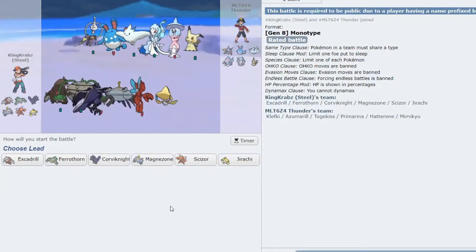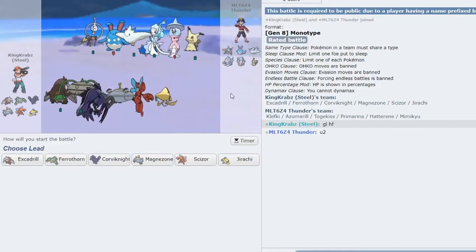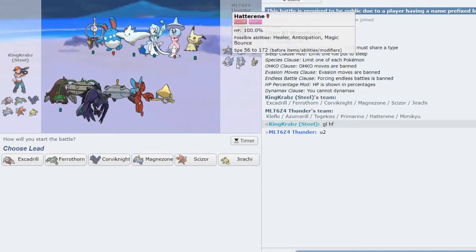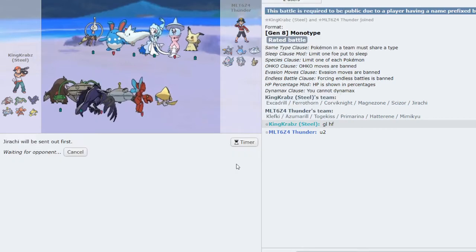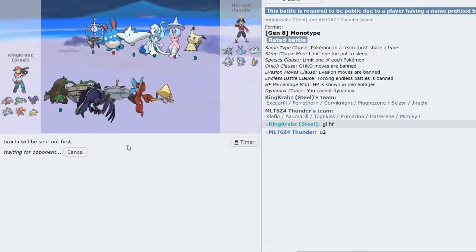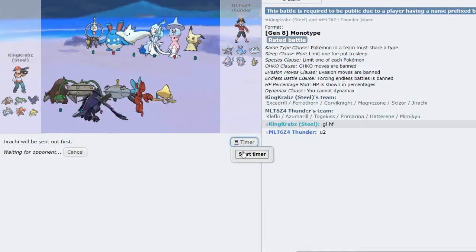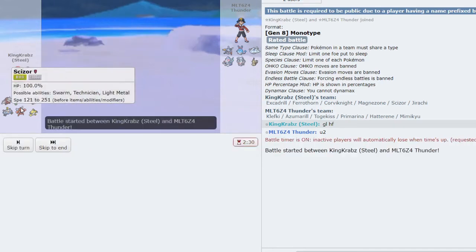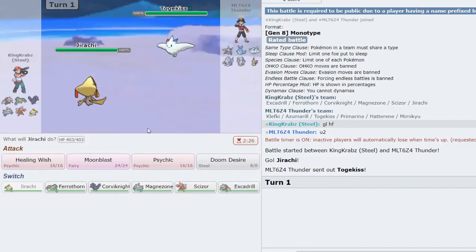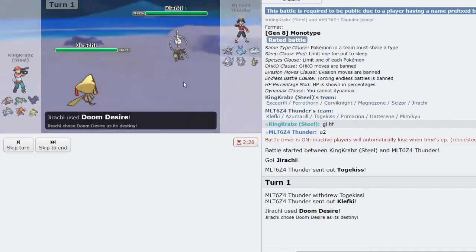We have a game against mono Fairy — which is definitely in my favor on paper, but I still have to be careful of Hatterene, which can be quite dangerous, as well as Togekiss and Azumarill. I'm going to open with Jirachi and try to get Doom Desire off as soon as possible, limiting their swap-ins. I value Scizor so much in this game for Bullet Punch, as well as Excadrill. I'll try to get Doom Desire off as they swap into Klefki — and here I will bluff the Magnet Pull.